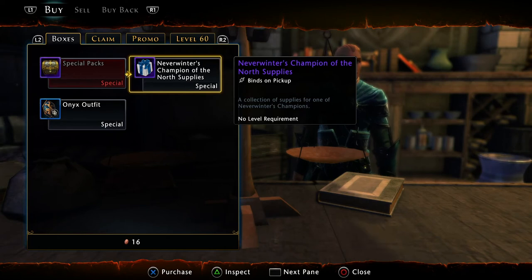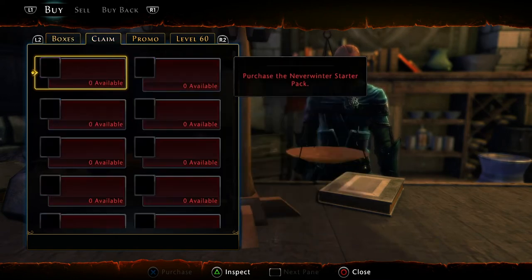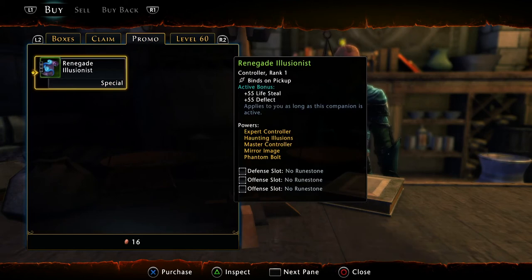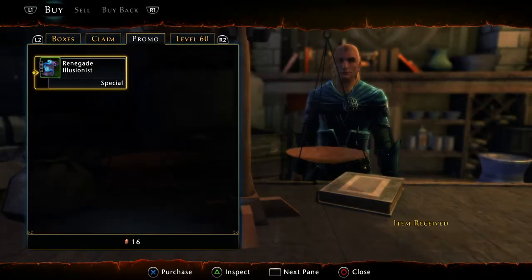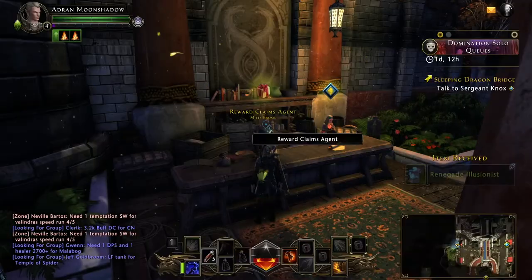Neverwinter's Champion of the North supplies — I'm not going to bother with those. I'll just show you. See it says L1, L2, and R2 up there — those tabs — so you switch tabs to Promo. So make sure you've linked your PSN account and your Arc Games account, and then you will have this available. So you'll select that. Now I have it. So you can exit out of here.